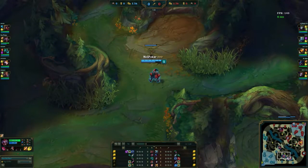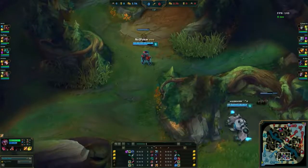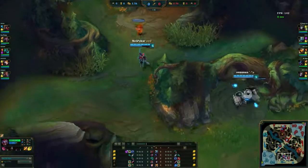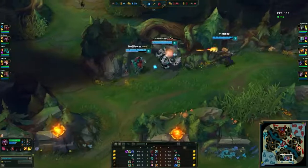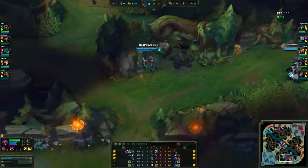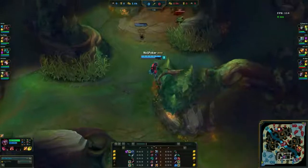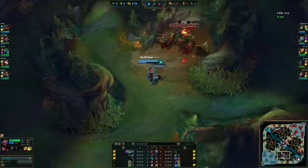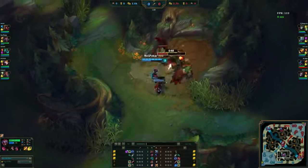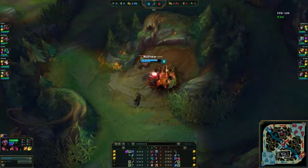He puts down his third box just outside Red, then his fourth one as well. He then starts Krugs with his bot lane for a leash and does not smite it. He starts W and clears Krugs without smiting, hits level 2, takes E, and is still at full health — showing Shaco has a really quick clear. He then kites Red Buff out using his boxes and takes it down, again without smiting.